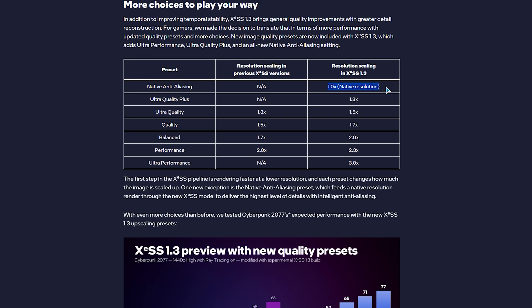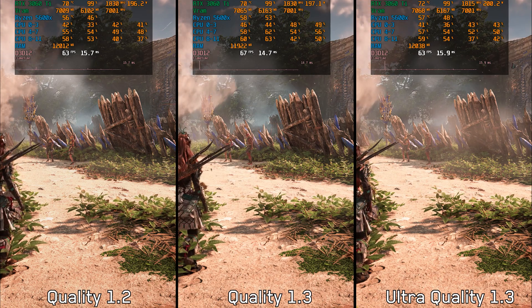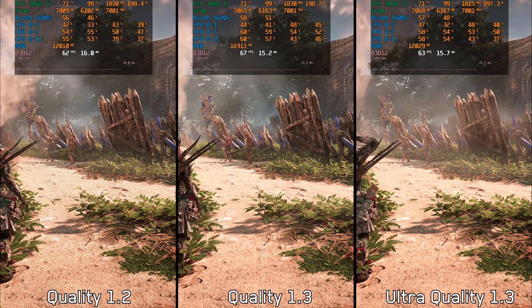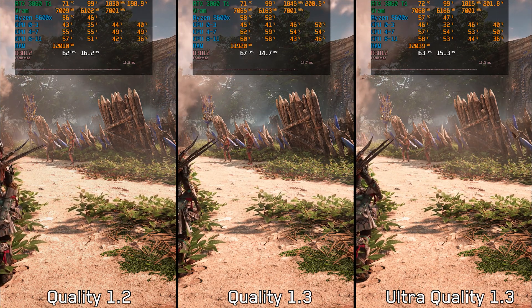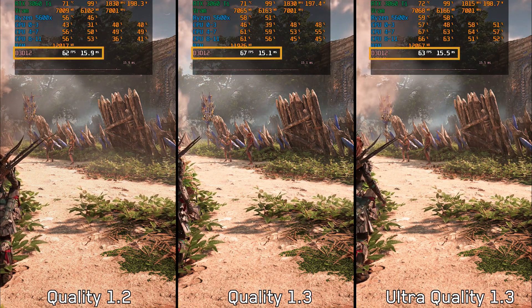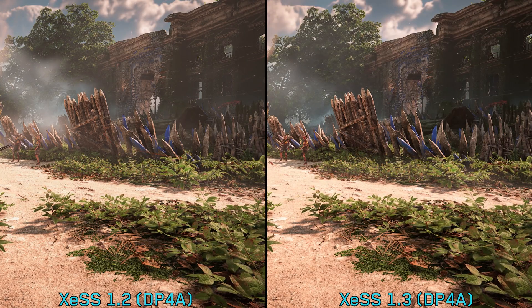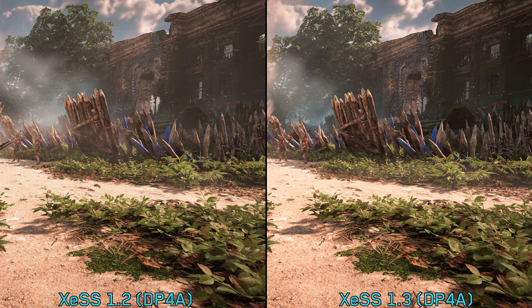XeSS 1.3 also introduced new presets: Ultra Quality Plus, Ultra Performance, and Native Anti-Aliasing, which is similar to DLAA. It's worth noting that these new additions change the resolution scaling of the existing presets. For example, Ultra Quality with version 1.3 runs at the same resolution as Quality in version 1.2. We can see this when comparing Quality mode of 1.2 with Quality and Ultra Quality of 1.3 — the performance is identical between the new Ultra Quality and the old Quality, while the new Quality is faster as it runs at a lower resolution.